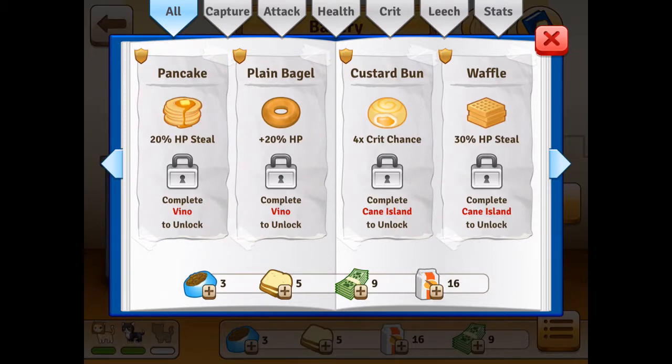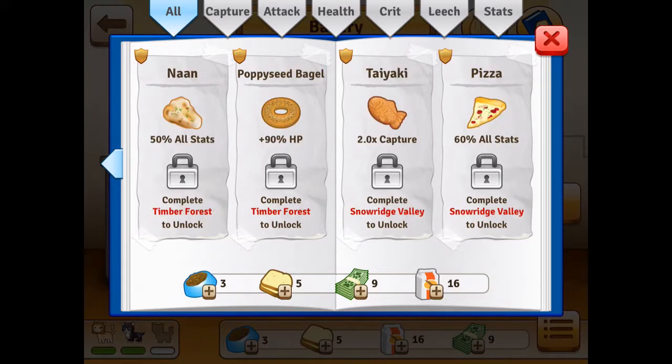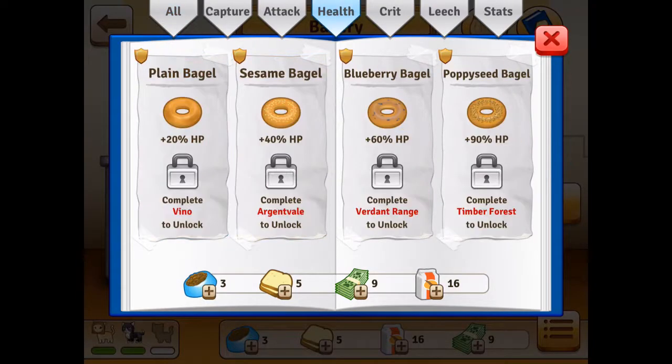Oh, you can get hit point steal — you actually get some kind of interesting abilities. Yeah, 50 hit point steal, 70-90 damage. The leech ones look like they'd be kind of cool. Yeah, that's always like the most overpowered ability in these games.